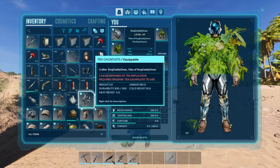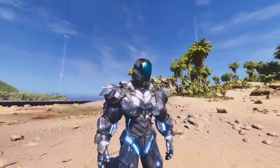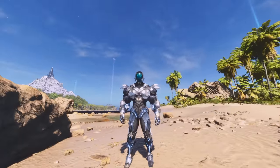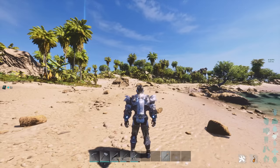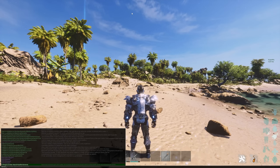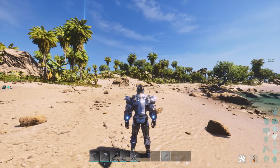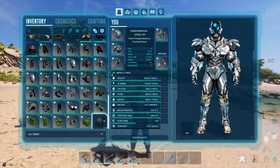Finally the last one — the tek suit. What is this going to be like? I haven't seen it yet. This one is the first that is like crazy shiny from the sun and bloom quality. I don't have any element — I'll press tab and search for element, and I believe I can just give myself some using the console. The game mode is creative, and it's probably the same code as what it was in ASE.